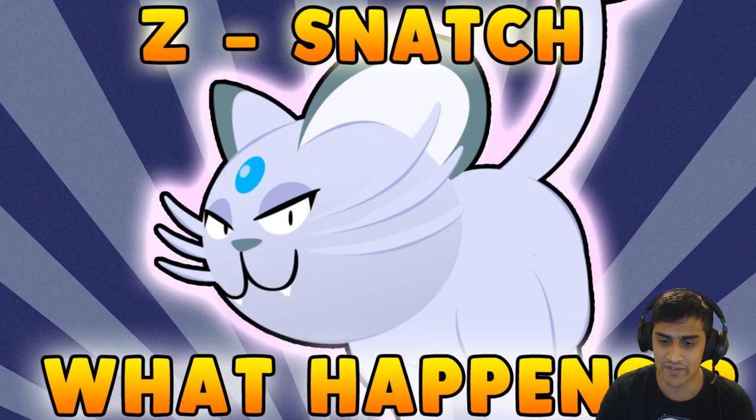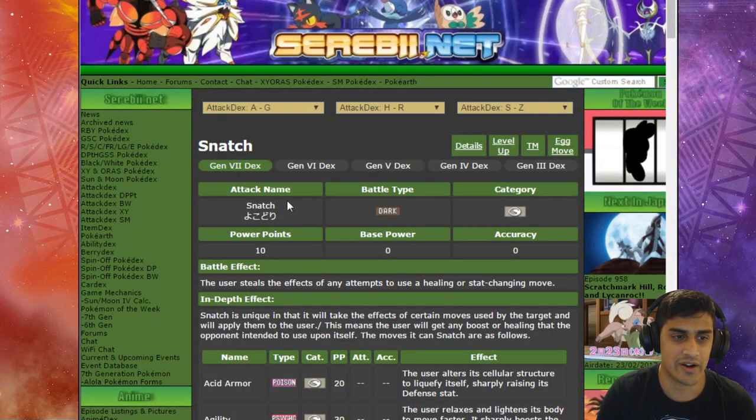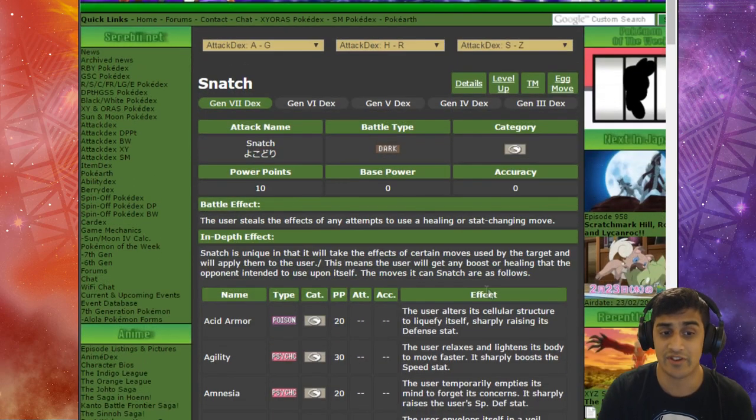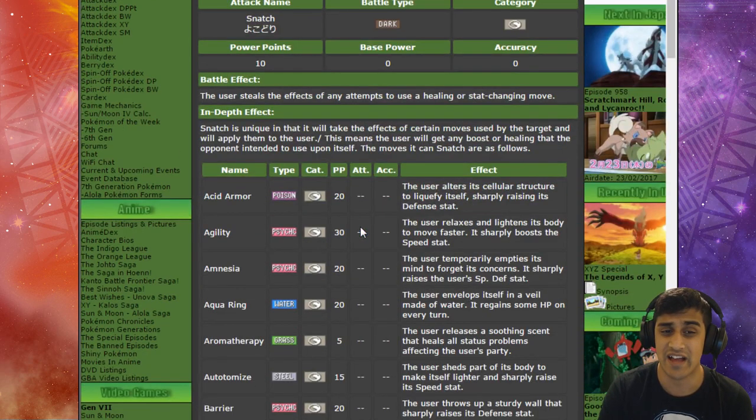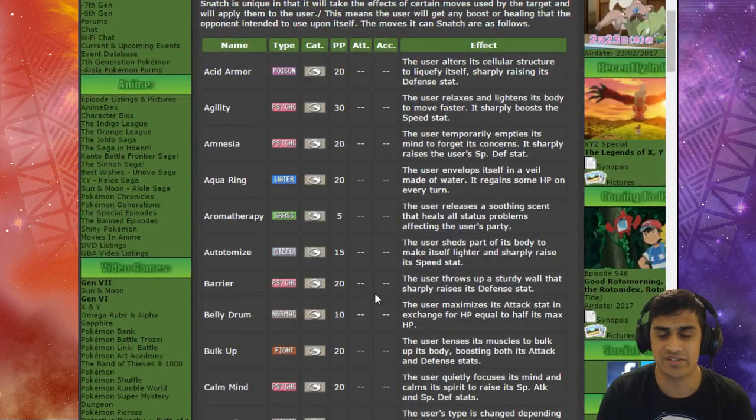Let's go ahead and open up Serebii. As mentioned, the user steals the effects of any attempt to use a healing or stat-changing move. In the case of what we did, that was Belly Drum. The in-depth effect: Snatch is unique in that it will take the effects of certain moves used by the target and apply them to the user, meaning the user will get any boost or healing that the opponent intended to use upon itself.